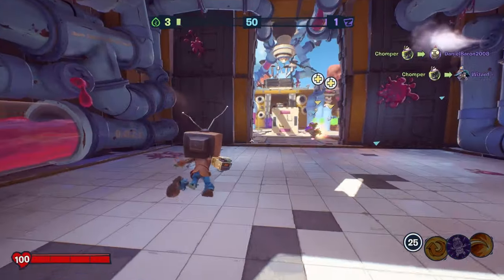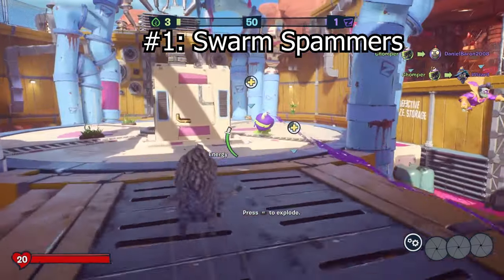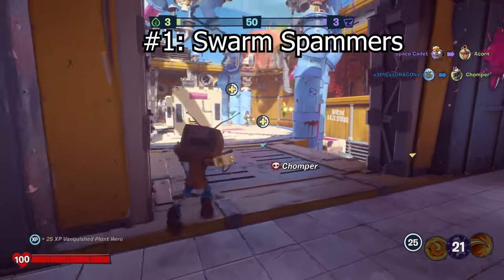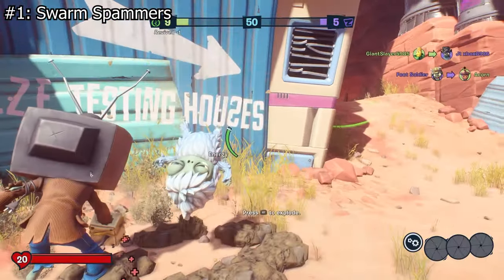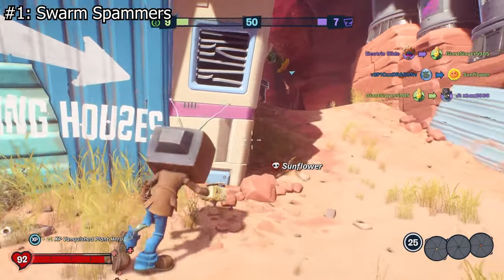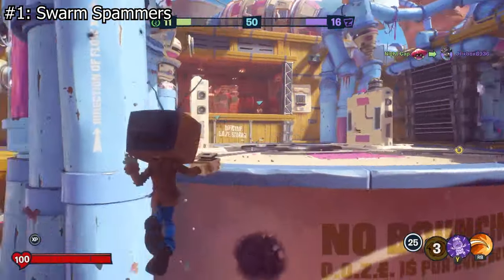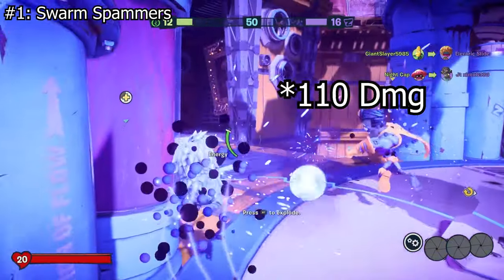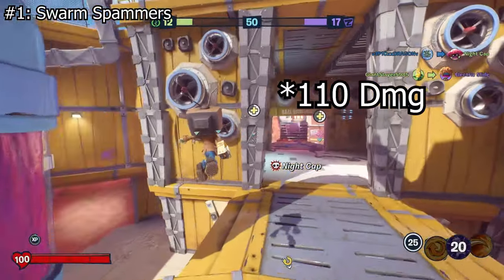Kicking things off in our number 1 spot, we have the Swarm Spammers. The Swarm characters — TV Head and Wildflower — are the very last characters introduced into Battle for Neighborville. What makes them extremely annoying is when your opponent hides behind corners and spams their explosive drone ability. The Dandelion or Yeti Impassault comes flying at you with full force, dropping a whopping 125 damage in an instant.